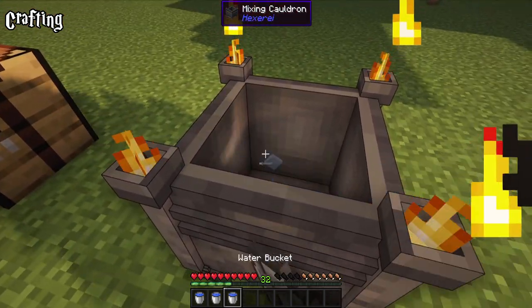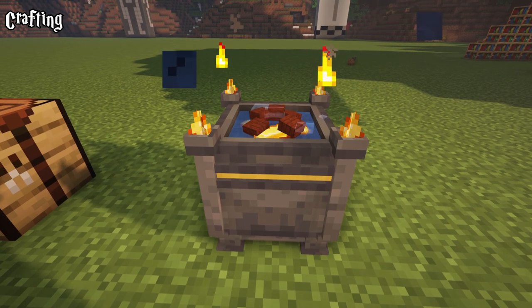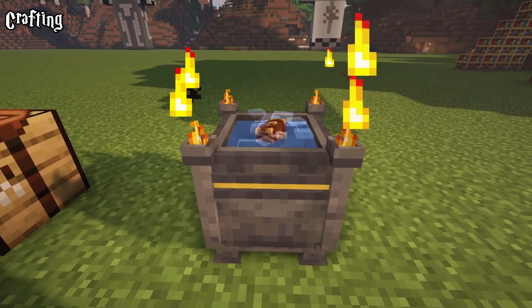You can just normally fill it up with some buckets. Right click it to open the GUI and you can place items in it to start a crafting process, such as for the coffer.